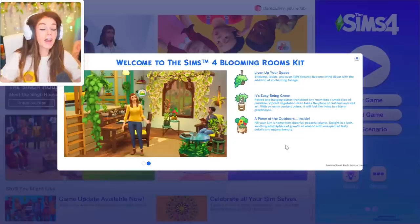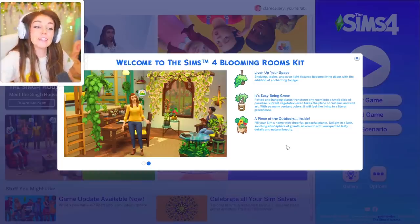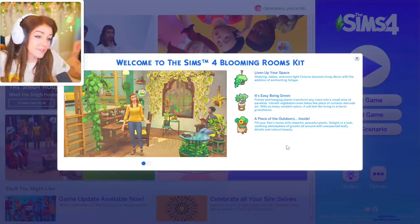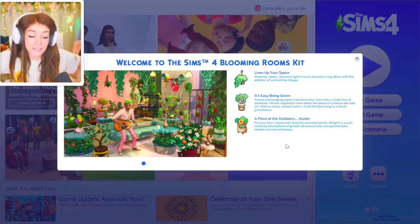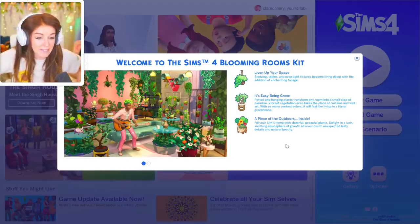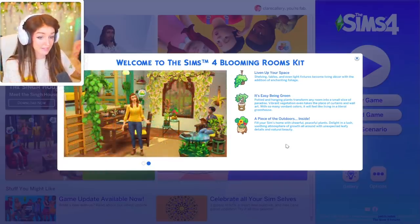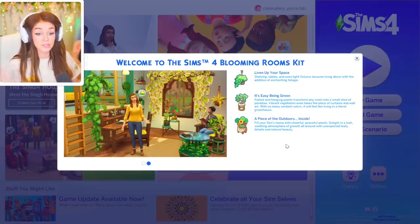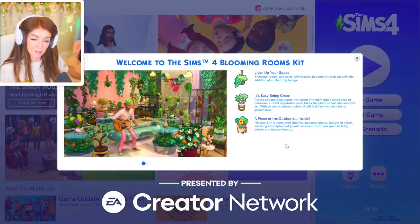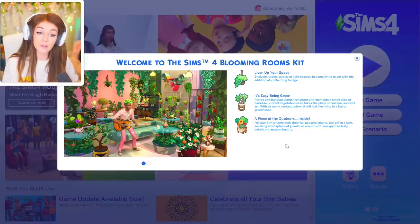Hello, how are you feeling today? I am feeling very excited because — Blooming Hell, it is the Sims 4 Blooming Rooms kit! I keep saying 'Blooming Rose' because it's the pub where my mom was a barmaid and met my dad. But this isn't a pub — this is the Blooming Rooms kit, the newest kit from the Sims 4. Full disclosure, I got this through the EA game changers network, so a big thank you to EA.